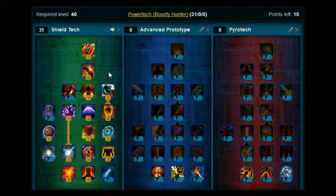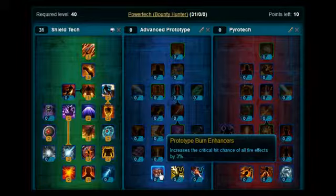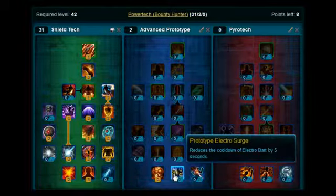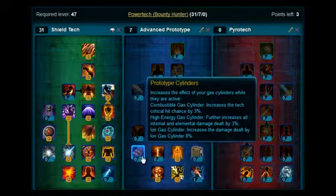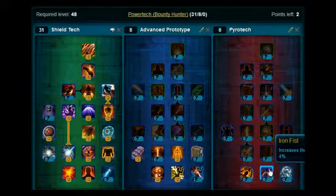Now what you want to do: at levels 41 and 42, you want to put those two points on Prototype Burn Enhancers, on the Advanced Prototype tree. Levels 43 and 44, you're going to put it on Prototype Electro Surge. At level 45, you're going to put one point on Puncher. Levels 46 and 47, you're going to put it on Power Armor. At level 48, you're going to pick up Prototype Cylinders. And lastly, at levels 49 and 50, you want to put your last two points on Iron Fist in the Pyrotech tree.